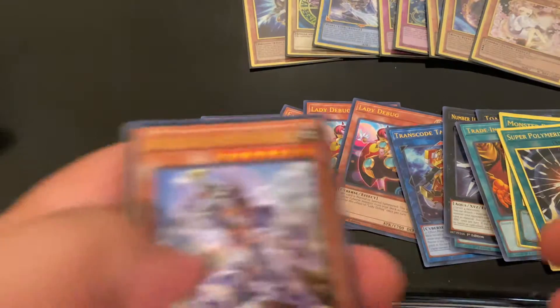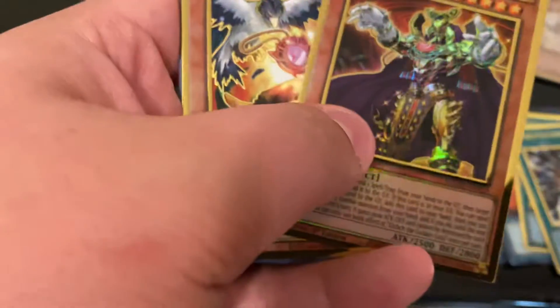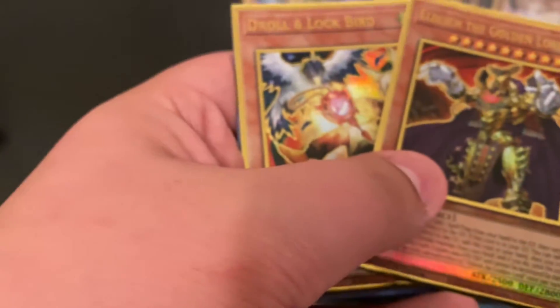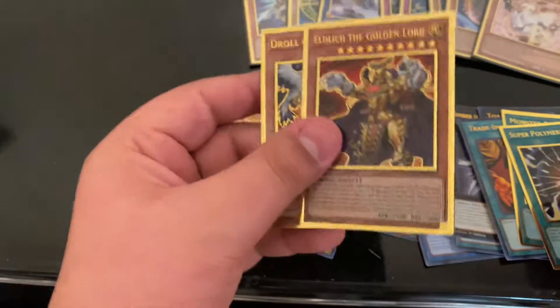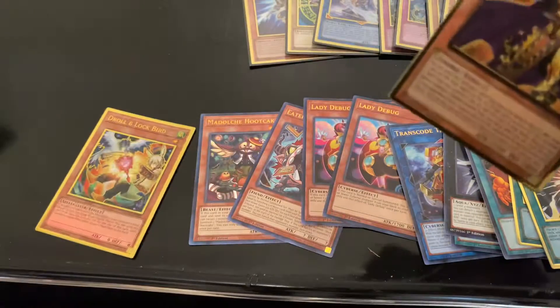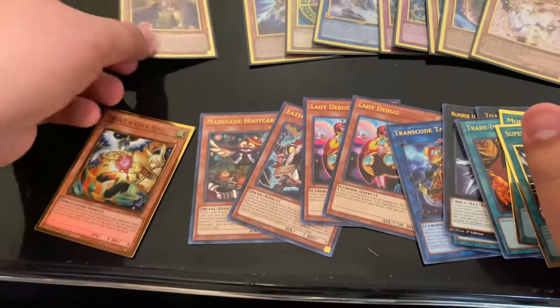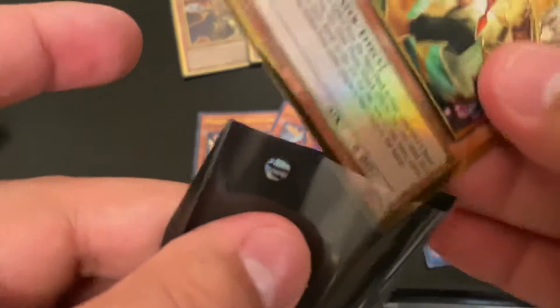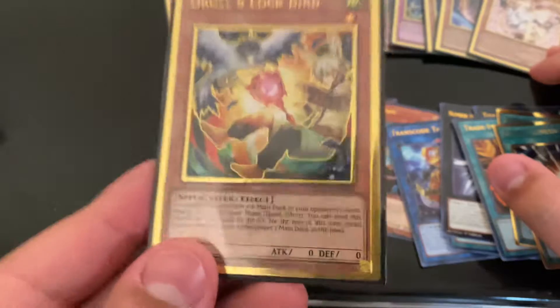I have thought about buying more cases but it's not gonna lie — oh my god, what a last pack! I completely forgot about the alt arts. Eldich the Golden Lord — who I'm also going to hold on to because I feel like his price will slowly go up. Eldich the Golden Lord and then a Droll and Lock Bird, which is one of the best hand traps for almost every meta because almost every deck draws from the deck.